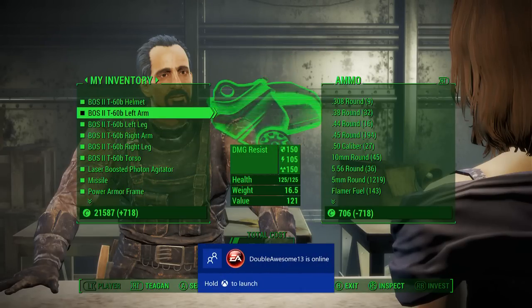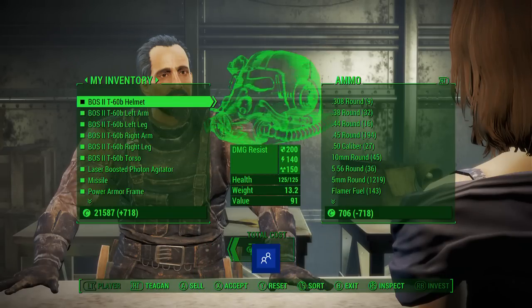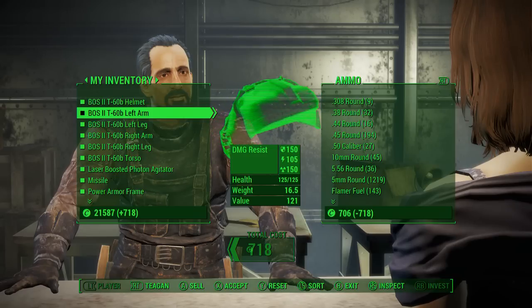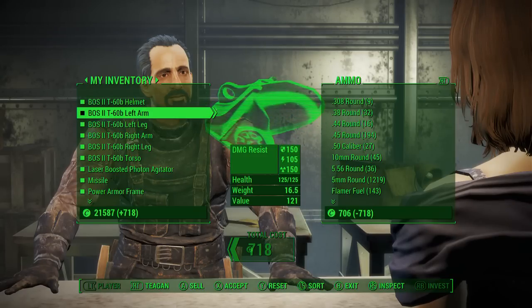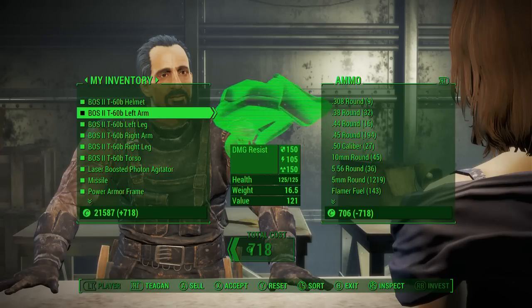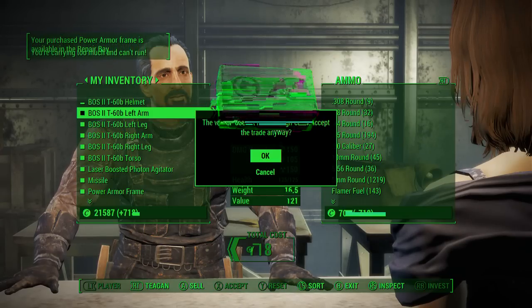Right here you can see it's a full set of power armor as well as a power armor frame. They are going to run you pretty steep — it's about 5,000 caps. We'll see it here in a second. I'm going to show you that they'll refresh. I showed you guys how to refresh the store earlier, so you'll see it again in this video, but it's more about the power armor.